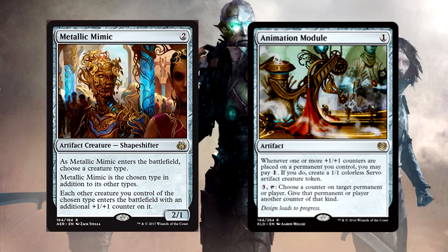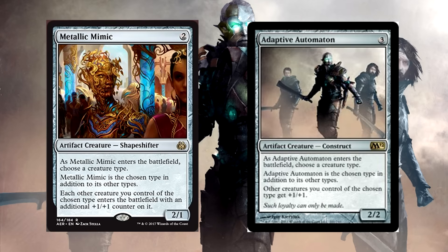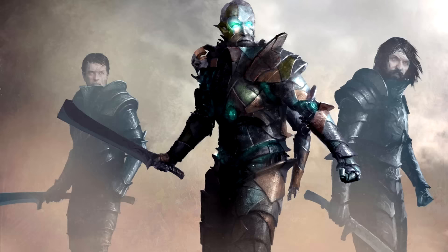This is like Thopter Sword combo in Modern, but way more unruly and downright disgusting. You've got to be kidding me. Unless I'm missing something, there's no way that this is going to be that difficult to put together. Holy crap on a stick. We're already off the rails here. Aether Revolt just doesn't even make sense. This doesn't even talk about how the Mimic is another tribal staple in casual and Commander decks. There goes the neighborhood for sure.